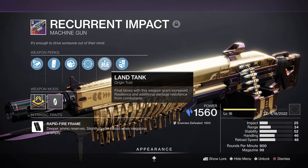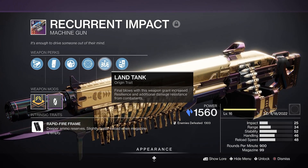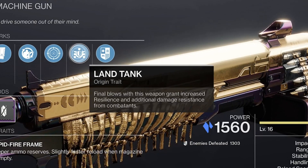The Land Tank origin trait might not come in handy too often on this machine gun, but if you decide to nuke some yellow bars, the bonus resilience and damage resistance it offers won't go amiss.